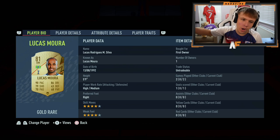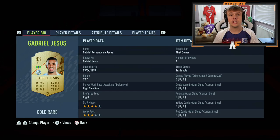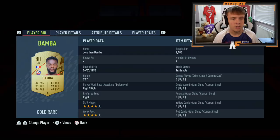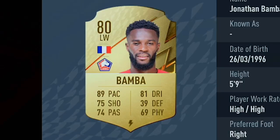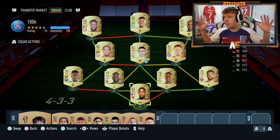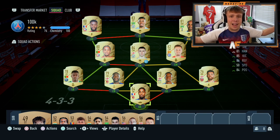On to the right wing, we've got Lucas Moura — just like every year, he's very good at the start of the game. Even if you don't put him in your team, he'll be solid off the bench as an impact sub. Our striker is Gabriel Jesus — always a solid option at the start: 84 pace, 86 dribbling, 81 shooting, 72 passing. Then on to the left wing, we've got Bamba — strong link to Sanchez, 89 pace, 81 dribbling, 75 shooting, 74 passing, four-star, high-high work rates. A very nippy and good card to use at the start.